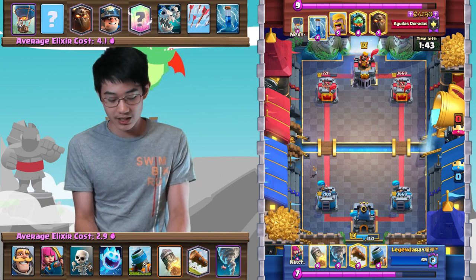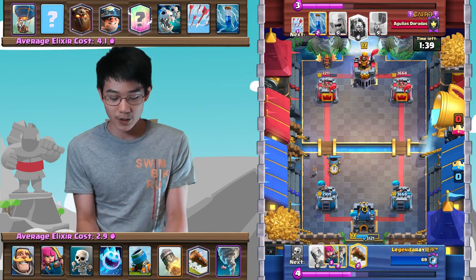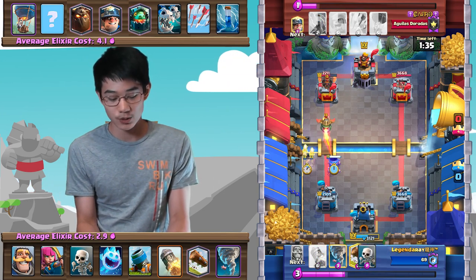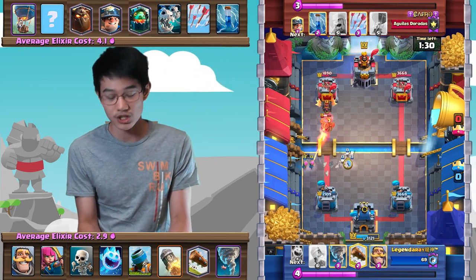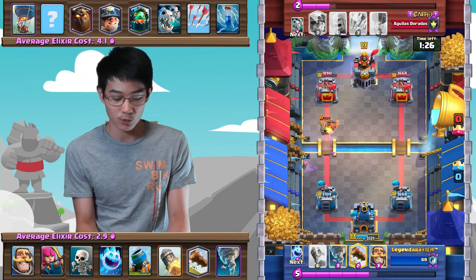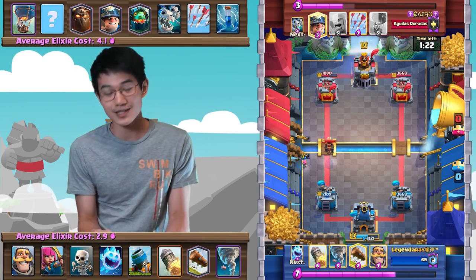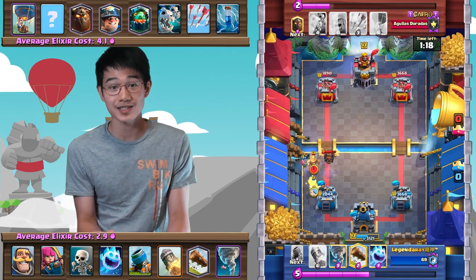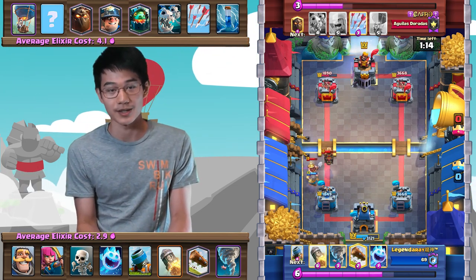Now this is going to be a bit of a difficult defense. I go in with a Knight to take out that Miner and tank for all of this stuff. Ice Spirit down to freeze those Skeleton Dragons as well. As the tower takes those down, you can see that this match is actually pretty much tied up. He has about 100 damage advantage over me, but in the grand scheme of things, that's not too big of a deal. The opponent just goes in with another Lava Hound in the back, and I go in with a Mortar at the bridge.